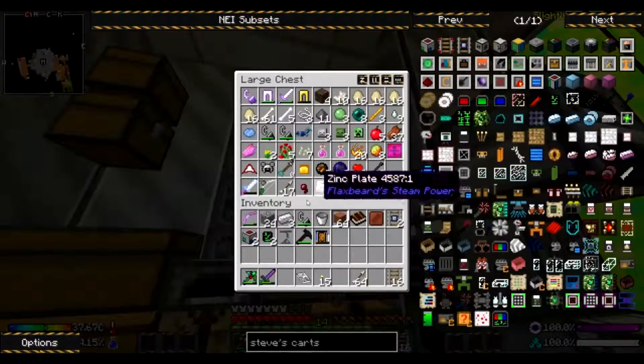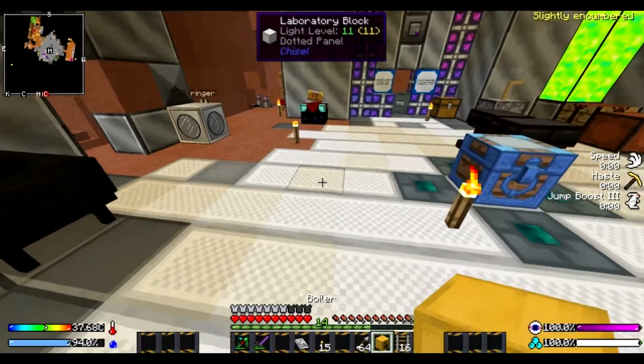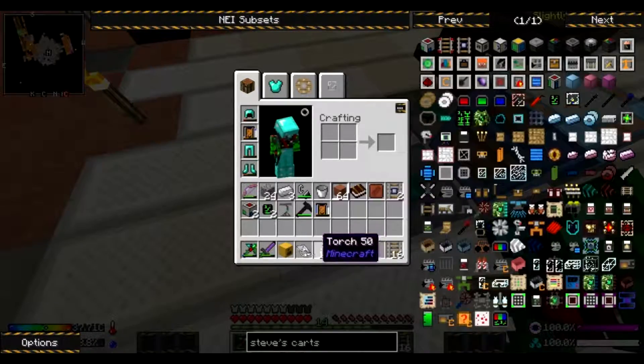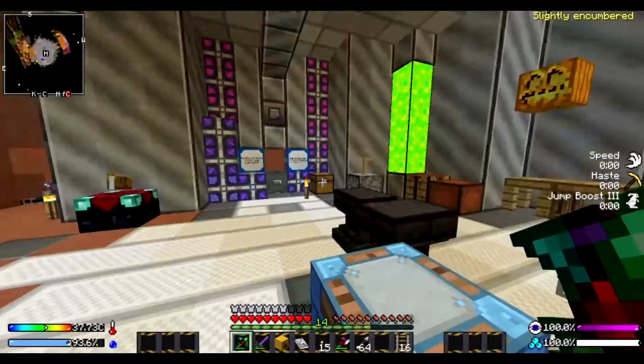I'm just curious — we have this steam boiler right here. If we place this thing down, what does it look like? Do I have my thingy on me? It's in there — yeah, it's in there.